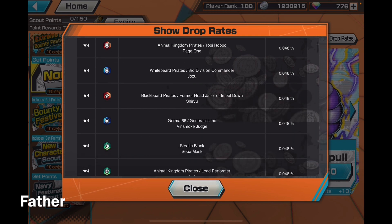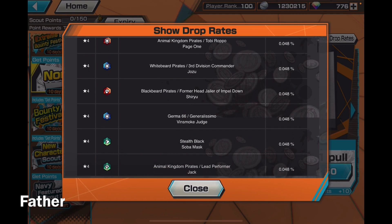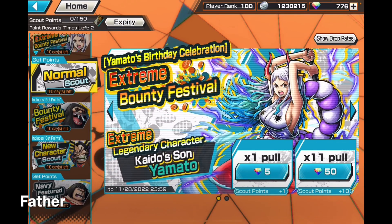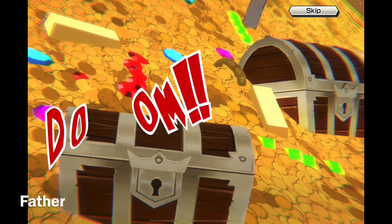If I don't get her, at least let me get somebody like Marcos, Page One, Joesu, or Sherry of the Pain. Wish me luck guys because I need it. I'm going to spend 50 rainbow diamonds.